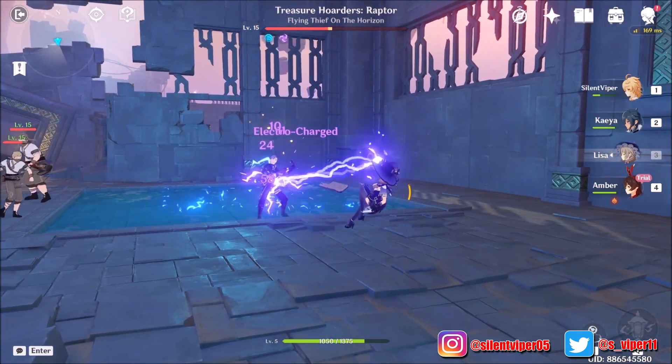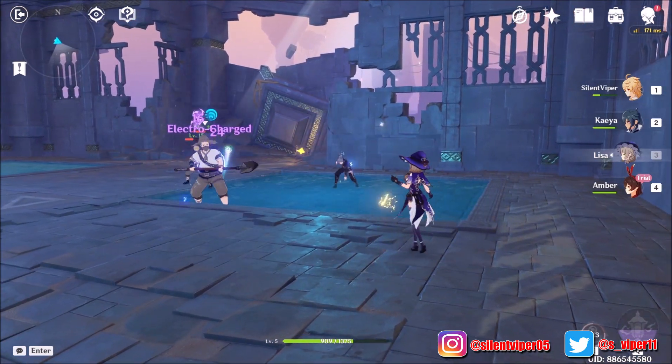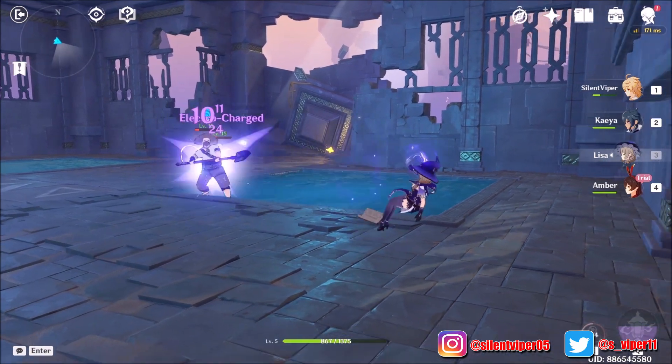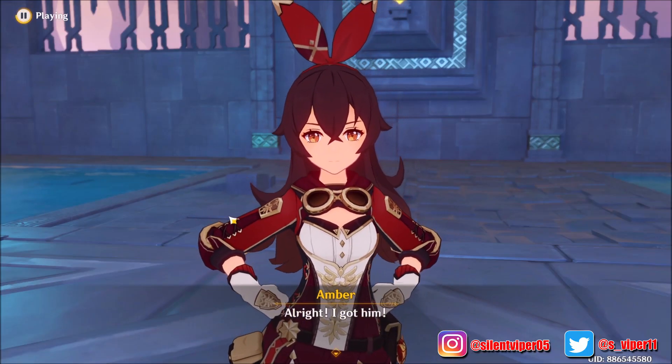They are wet so I should use Lisa - get electro charge and chain lightning on these idiots! Get destroyed by Lisa! They can't even move outside the water. What idiots. They don't even die - they just kind of run away.